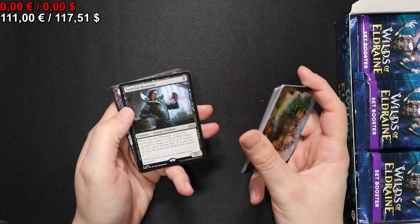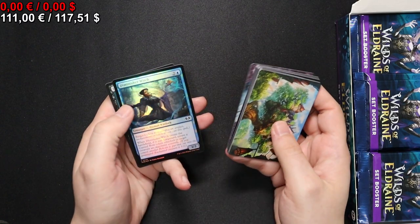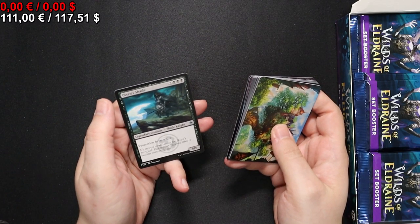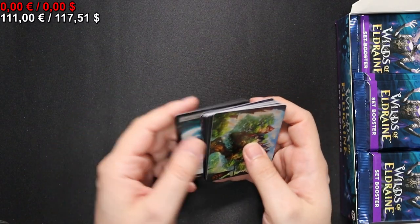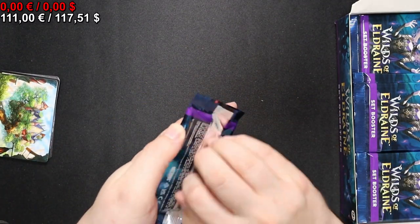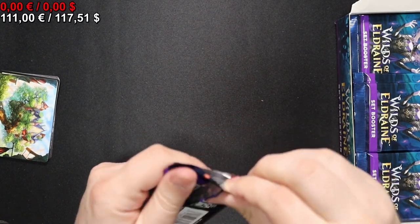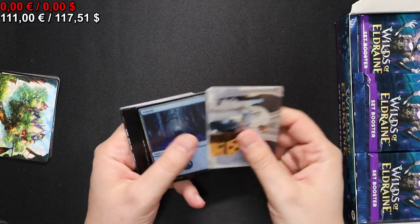We have a Spiteful Hex Mage, a Sanguine Bond - very nice - and an Isamaru's Shade from the list slot, basically old cards newly reprinted. I think 'The List' is what it's called. So on to the next pack.